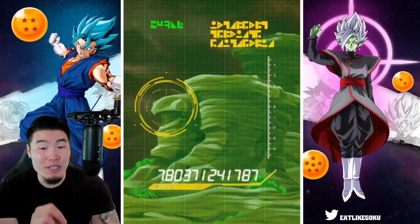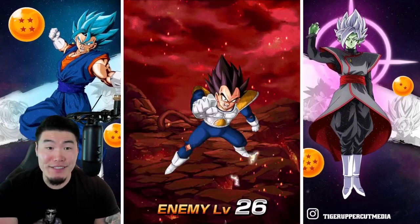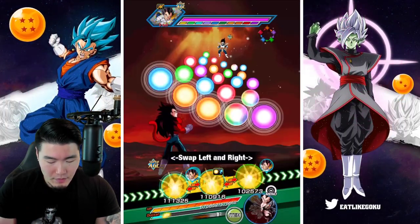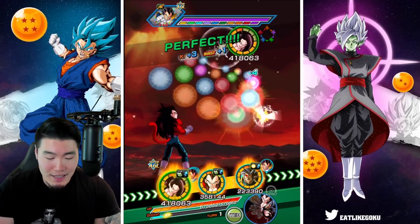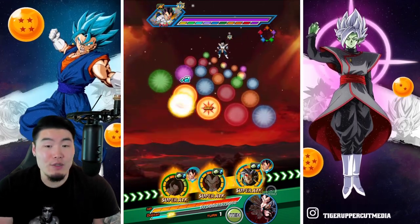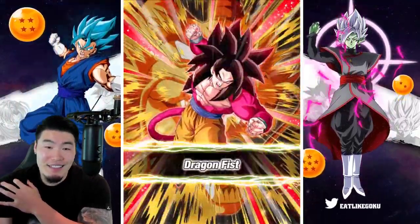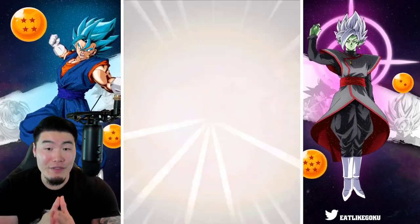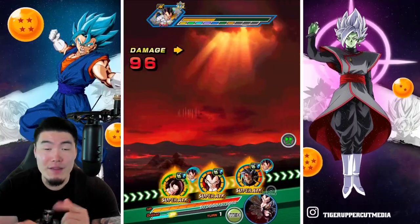We should have enough Super Saiyan 4 Gogetas for the rest of the levels. Hopefully you guys have good friends that also set their Super Saiyan 4 Gogetas as their friend leads as well. Realistically, this shouldn't be as big of an issue as it is, because if the friend system was actually any good, we would never have to worry about not finding friends for certain events.